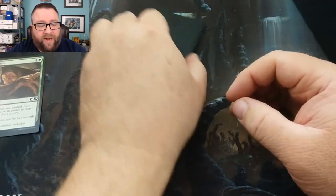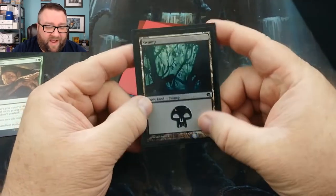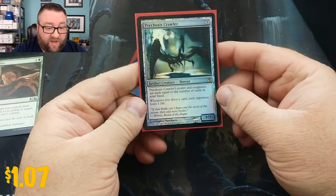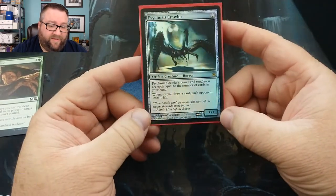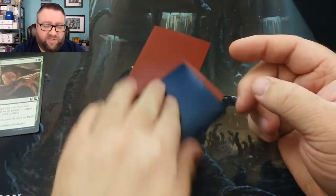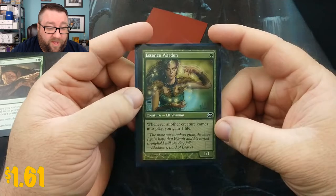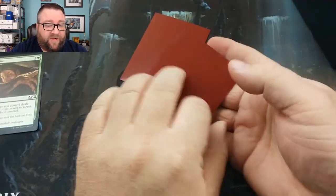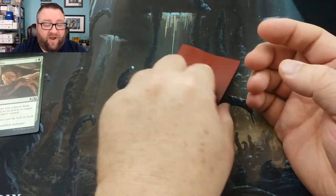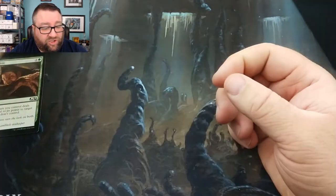For his Foil Basic, he got one of the Graveborn Deck Foil Swamps — that's kind of nice. Random Foil Card is a Psychosis Crawler, that's a rare from Mirrodin Besieged. Next up, we got an Essence Warden — wow, he is batting a thousand today. First rare is the Antiquities War, and then the second rare out of the box is the Isperia Supreme Judge — the card we just pulled! Rock on. We'll go ahead and put these aside for you, Jarrett. Thank you very much.